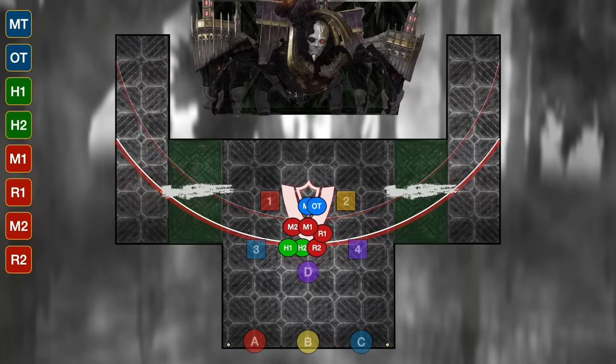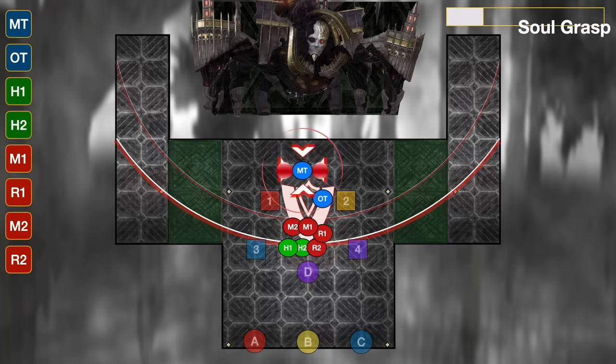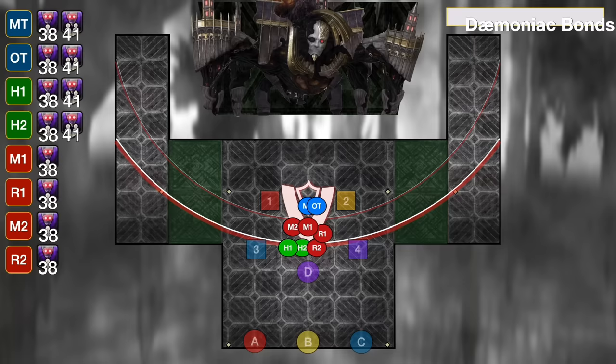However you deal with that, the boss is going to cast an Ultima raid-wide followed by a Soulgrass tank buster. We then get another set of Daemoniac Bonds — this will always be spreads and partners, but the order is random.